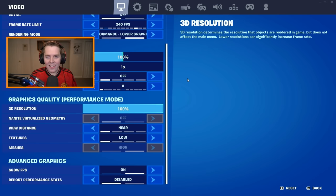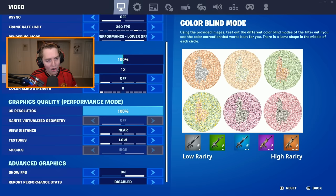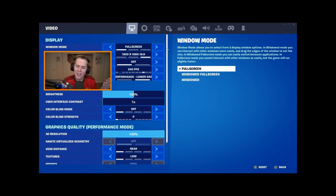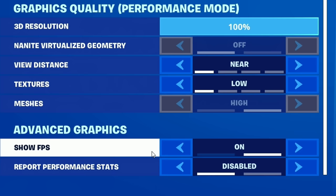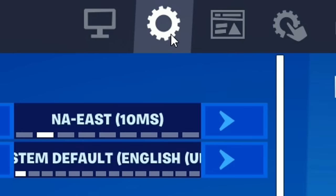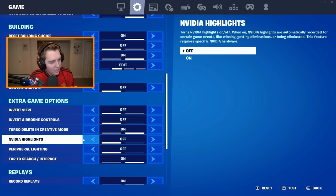Before switching to DX11, a few more settings: under advanced graphics, have Show FPS on and disable Report Performance Stats. Then go to your game settings — the second tab at the top — and scroll down to extra game options. Turn off NVIDIA Highlights and turn off Peripheral Lighting.